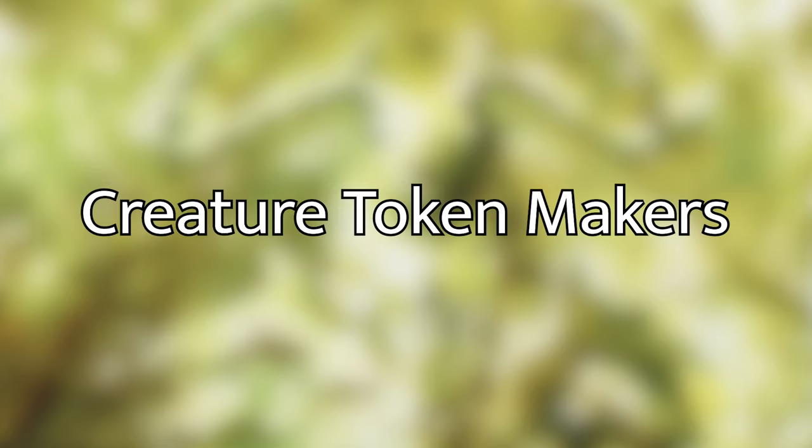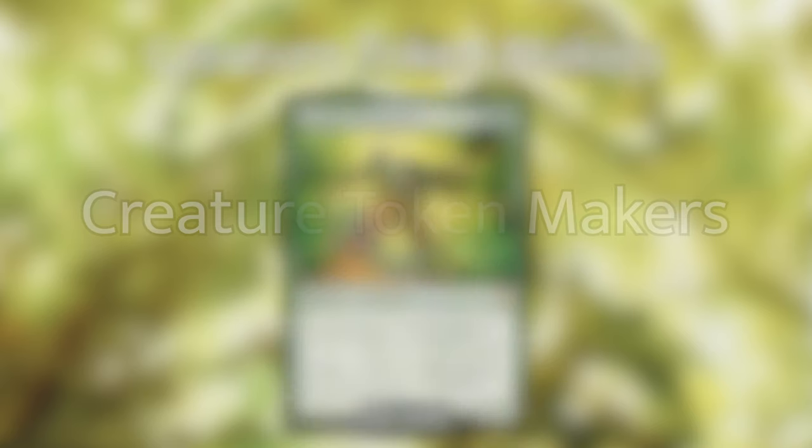Let's start off by talking about the other token makers in the deck. The first in our creature section is Avenger of Zendikar. When this monster of a card enters the battlefield, it creates a 0/1 plant creature token onto the battlefield for each land that you control. It also has a landfall trigger that lets you put a +1/+1 counter on each plant you control whenever a land enters the battlefield under your control.